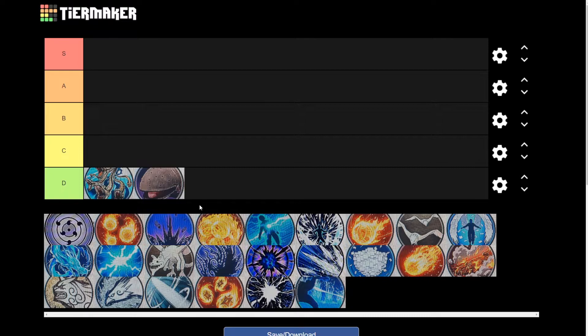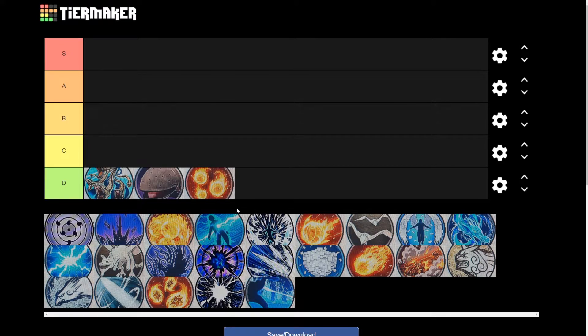And the last one for D tier is going to be the Fire Style Phoenix Flower Jutsu. Now this one is just not the best fire style out there and there are way, way better ones. So that's why it's going to be in the D tier.